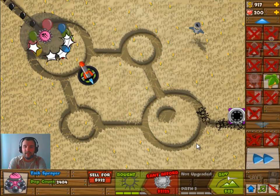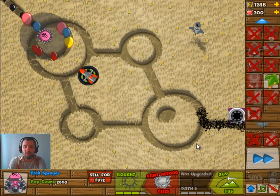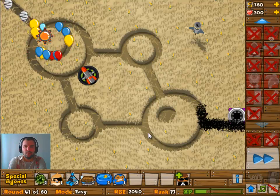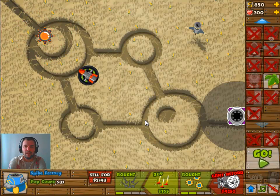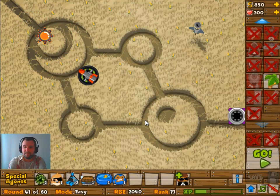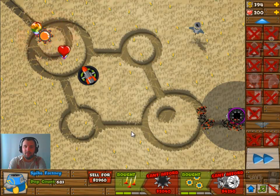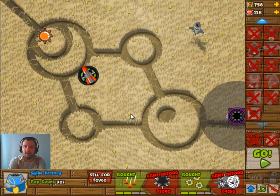Once we have that upgraded, we're going to go for the 4-0 on this Tech Shooter. The Tech Shooter is of course really effective against large amounts of balloons, as long as they circle around it, and in this track they really do circle around it.